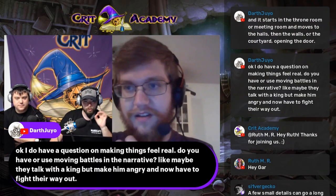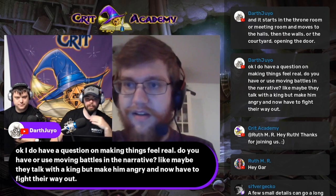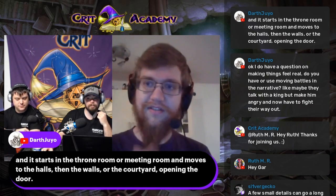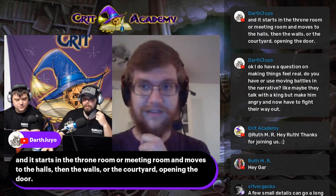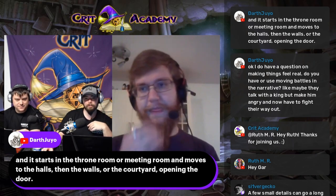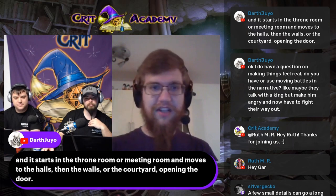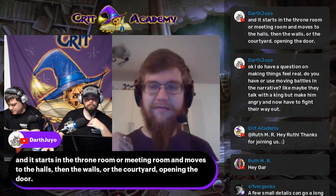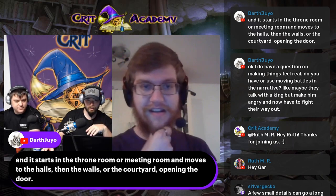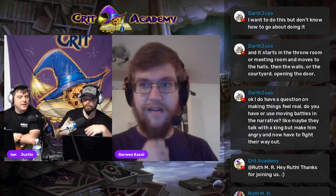A great question from chat: do you use moving battles in the narrative? Like maybe they anger the king and have to fight their way out, starting in the throne room, moving to the halls, then the walls or courtyard. That would be a fantastic way to make a battle feel real because no battle stands still. I think the preference would be to make it a skill challenge to try and escape rather than a full D&D map battle, or you could do a hybrid — battle combat, then a skill challenge to get to the next floor, leading to another combat and another skill challenge.